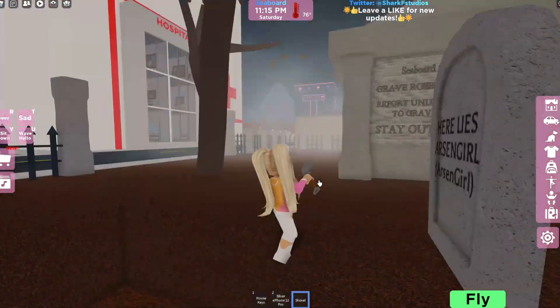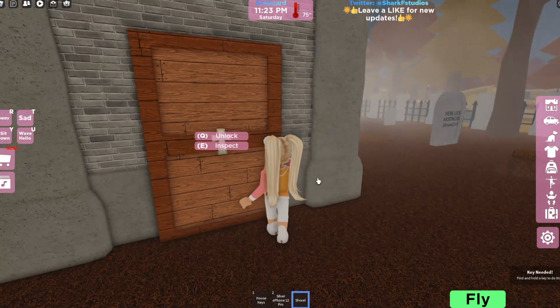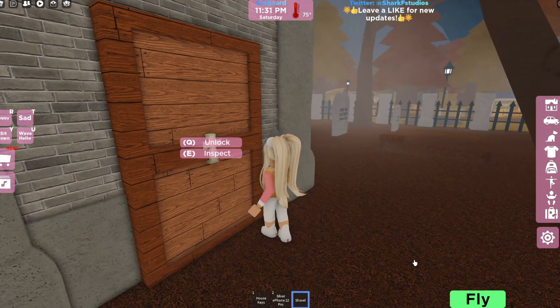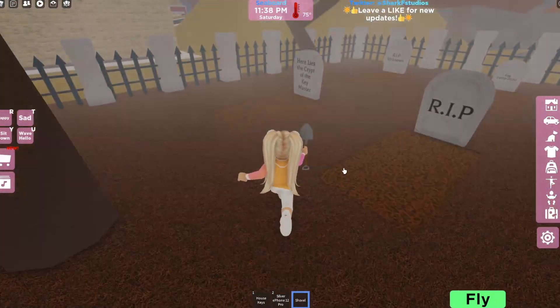Let's check out this little door. If you hit Q to unlock it, it says 'A key is needed — find a key to do this.' If you inspect it, it says 'Looks like there's a key around here to unlock this.' As you guys can probably guess, digging in the graves is probably the best way to find the key.